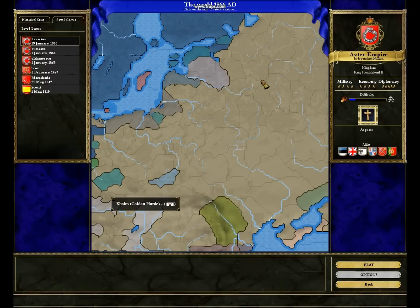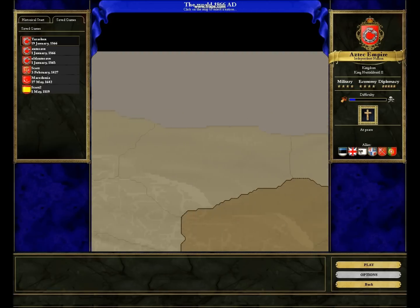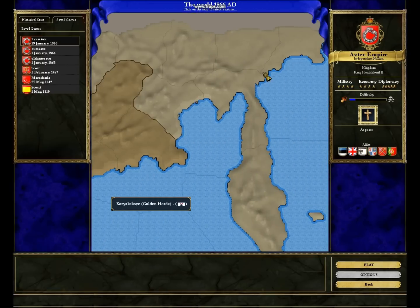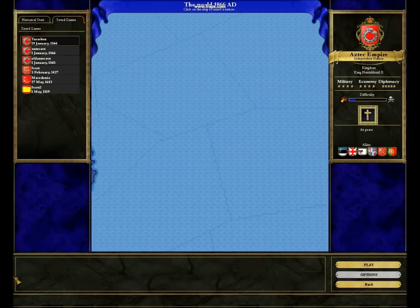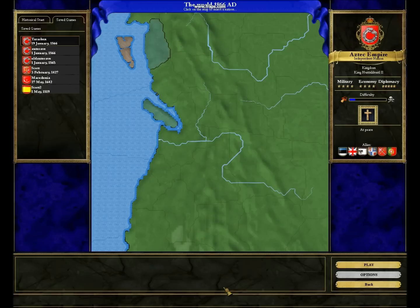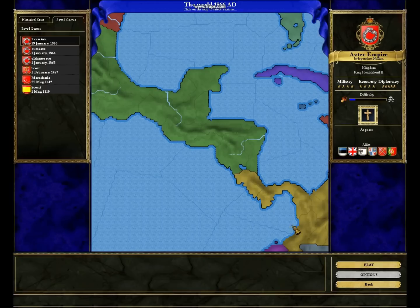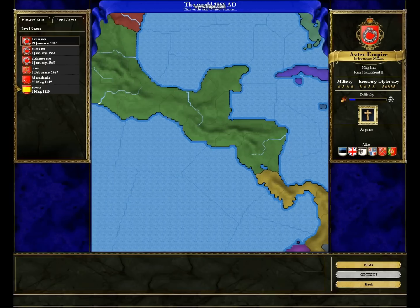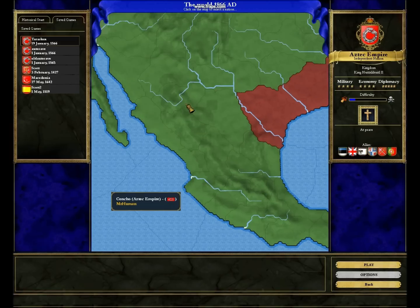Look at the Golden Horde — holy crap! Have you ever seen the Golden Horde do that? Oh my god, this Golden Horde is huge! Look at the Golden Horde! And then the option to convert to Catholicism hit me when I was elected Holy Roman Emperor, which did not make any sense. And so I did. Right then and there I took Mesoamerica to town and then just started making colonies.